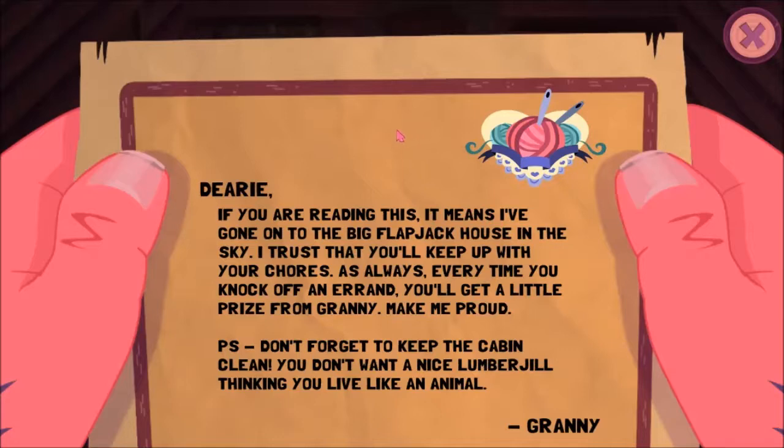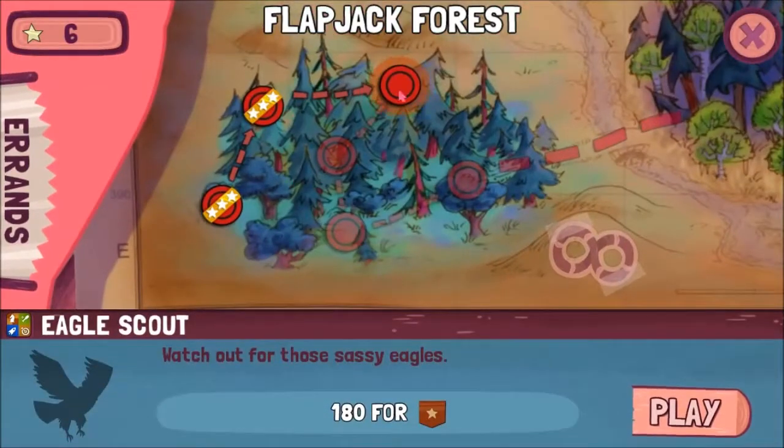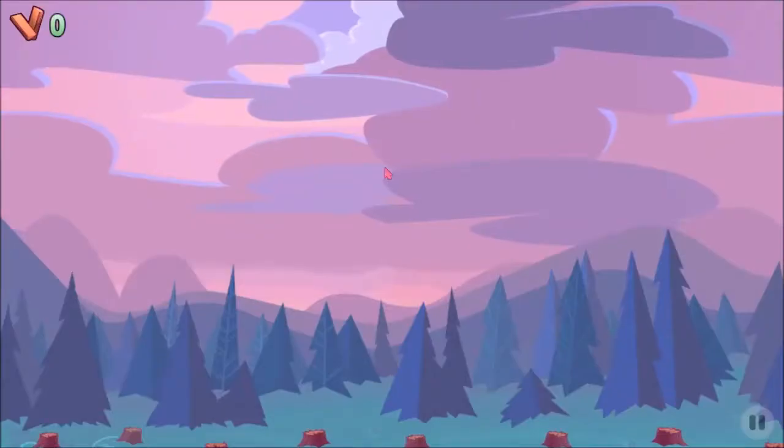Granny's letter reads: 'Deary, if you're reading this, it means I've gone into a big flapjack house in the sky. I trust that you'll keep up with your chores. Every time you knock off an errand, you'll get a little prize from Granny. Make me proud. Don't forget to keep the cabin clean — you don't want a nice lumber-girl thinking you live like an animal.' Isn't that nice? A little message from Granny. Haven't got any upgrades yet.